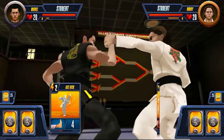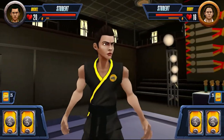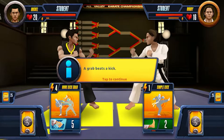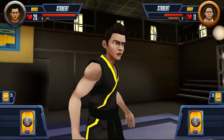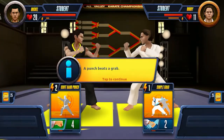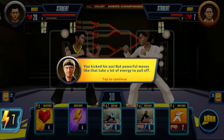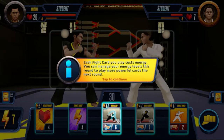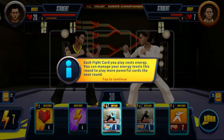We're playing as Miguel and we're going against Robby. A kick beats a punch. Wow, look at that — that's brilliant! He's really taking him to school. Powerful moves like that take a lot of energy to pull off.